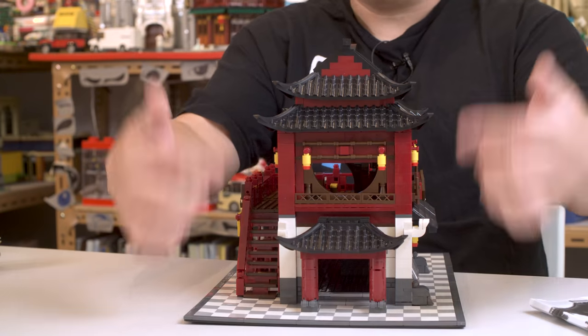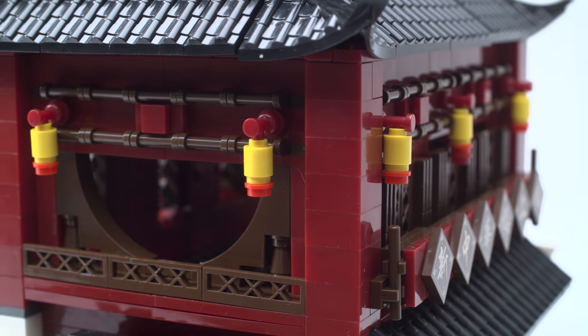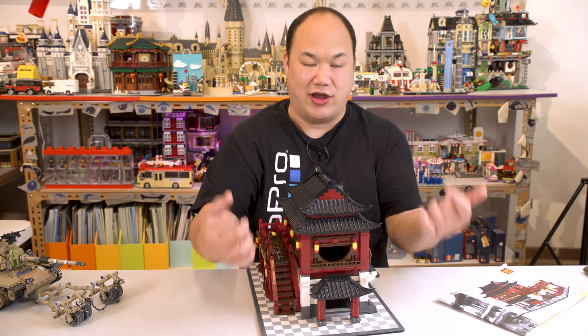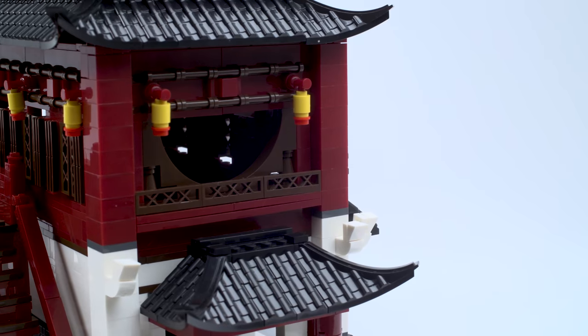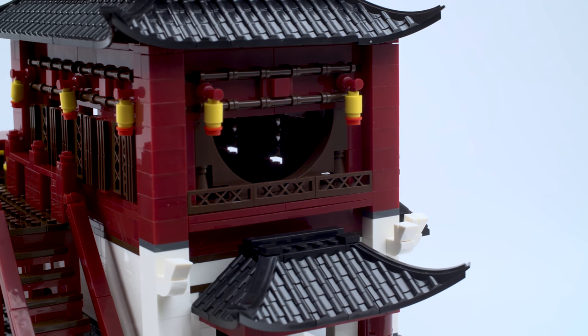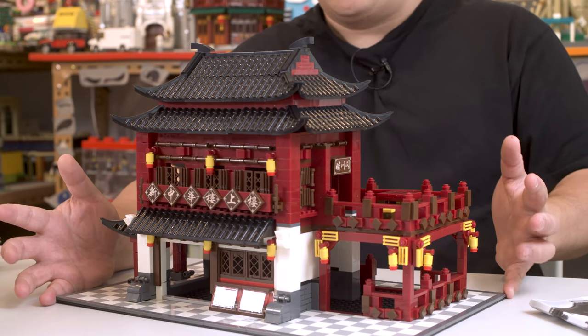You can knock yourself out and mod it around and have some fun with it. We come to this side here — it looks really nice. I like the second floor. I like that design. And the lanterns that are hanging there are very simple. But to be brutally honest, I do kind of like the overall look and feel of it. It looks really nice on the shelf, by the way. But that's it. That's all you're going to have this for — a display piece. A beautiful Asian display piece.